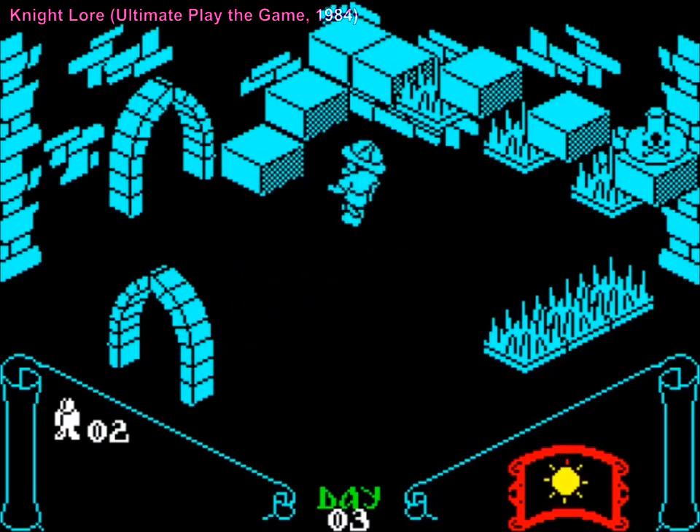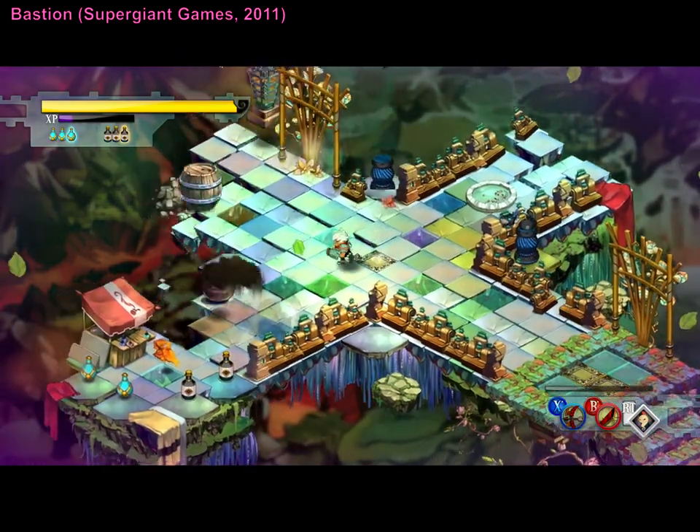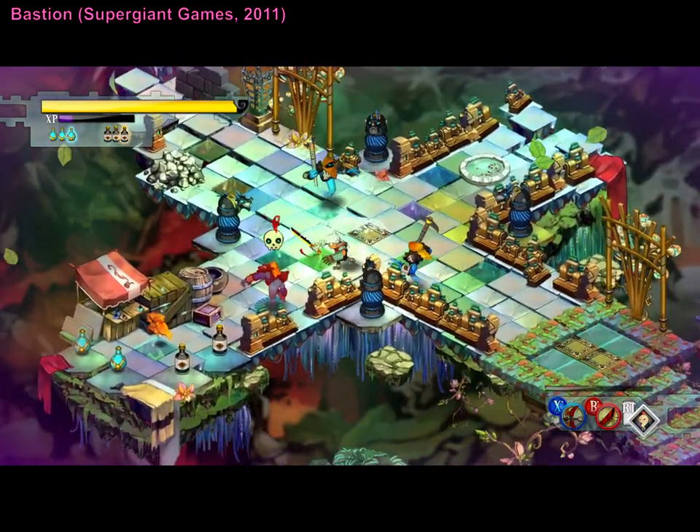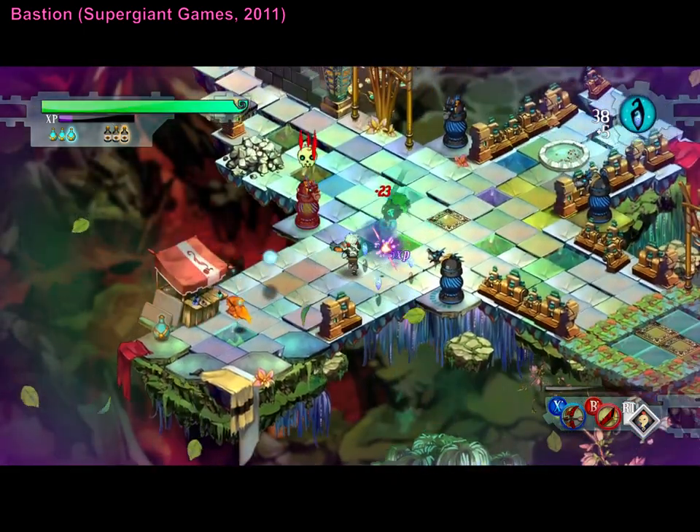From Zaxxon onward, the isometric perspective has held a unique appeal in video games, giving pixels a stylish depth in classics such as Bastion, with its reflections on moving on after loss instead of clinging to the same patterns of destructive behavior.